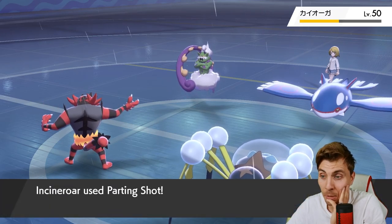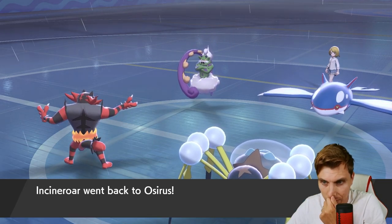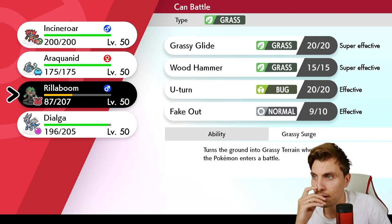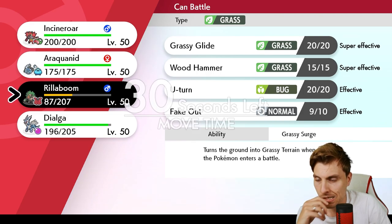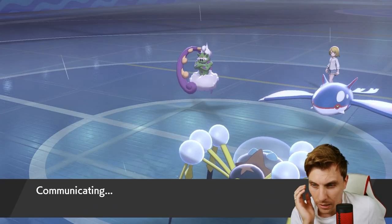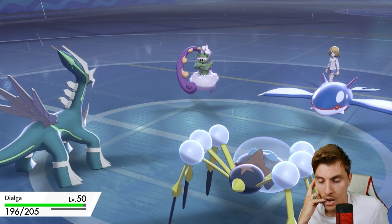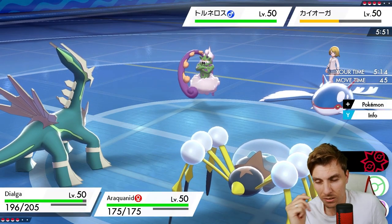That damage is really good - minus one in the rain - and the Parting Shot means we can get Dialga onto the field now. You don't really want to bring Incineroar in. I mean, the only thing Rillaboom would do here is Fake Out and attack into Tornadus. I think Dialga is probably better because it distracts my opponent from just attacking into Araquanid, and they have to be more aware that Trick Room could go back up, which is not ideal for my opponent.